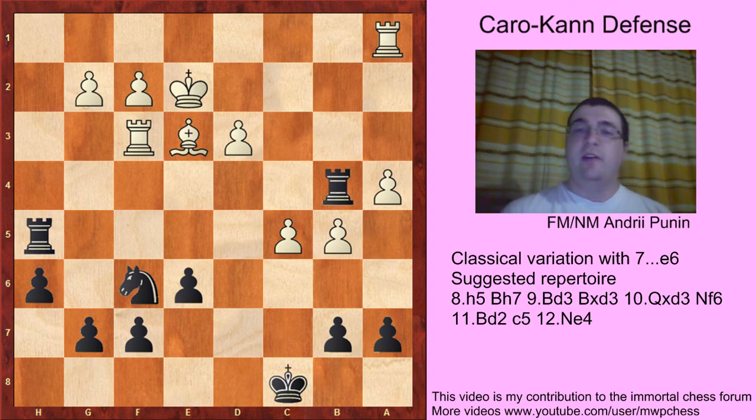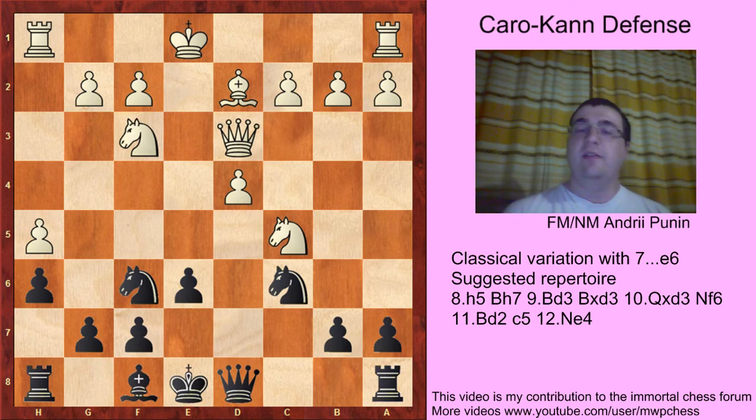So that was the first critical move, Nxc5, and I think we will see some endgames from that particular position. But the critical test was that move Bc3, and we said in this video that White could not find equality for Black.